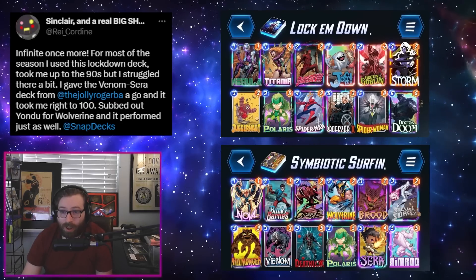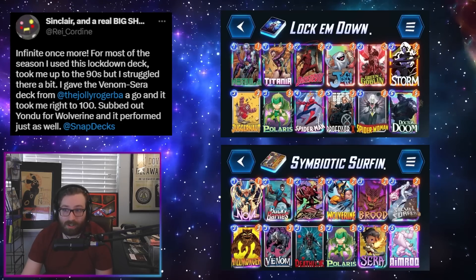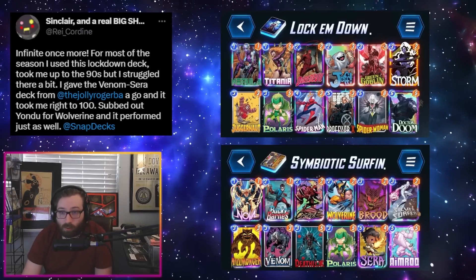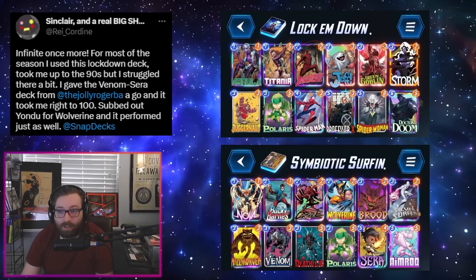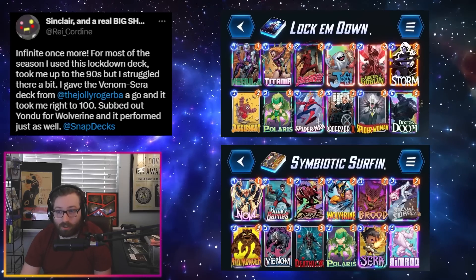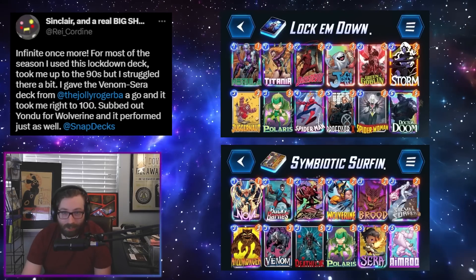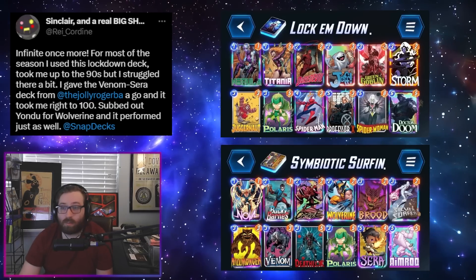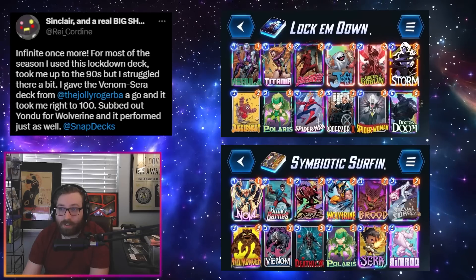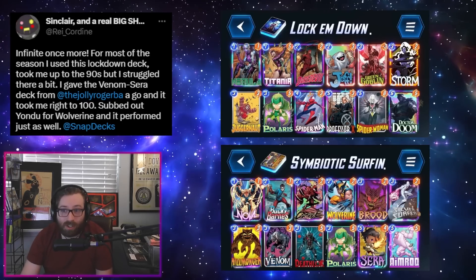Credit going to the Jolly Roger who originally came up with this list. Basically it's a Silver Surfer deck, however you have the good destroy cards like Venom and Deathlock. Venom is better with Surfer now because he is that base three power, which is nice. You have a few cards that really appreciate getting destroyed like Bucky, Wolverine, and Nova, and then Nimrod as another way to get a lot of power on the board on the final turn.